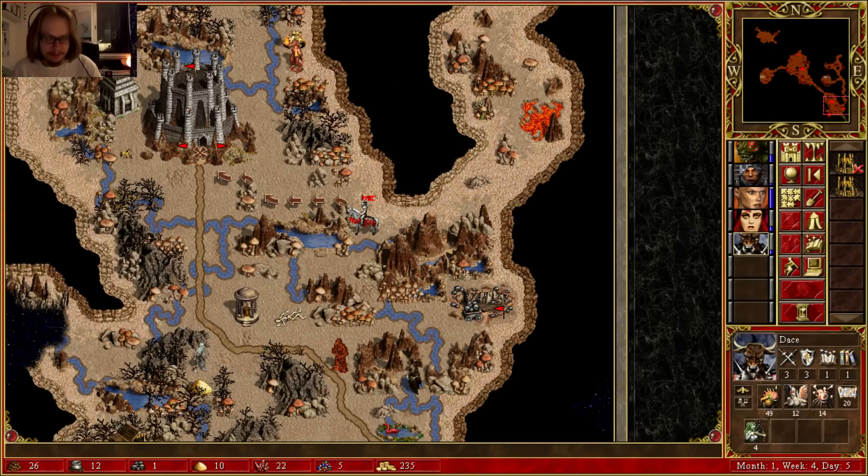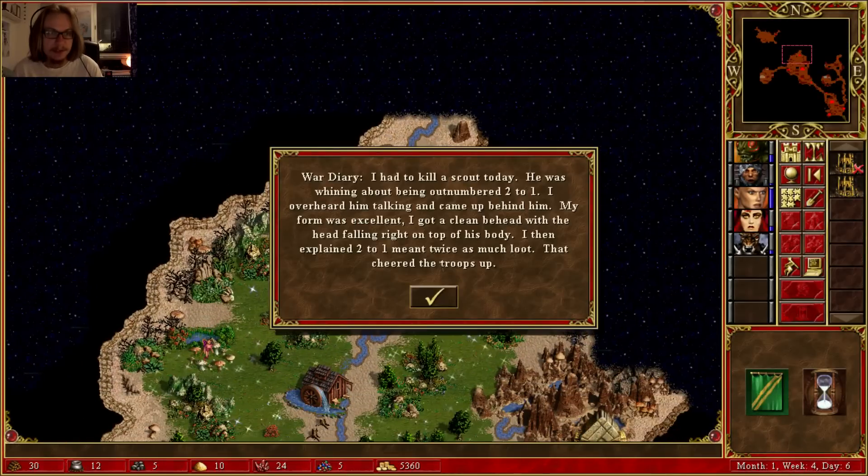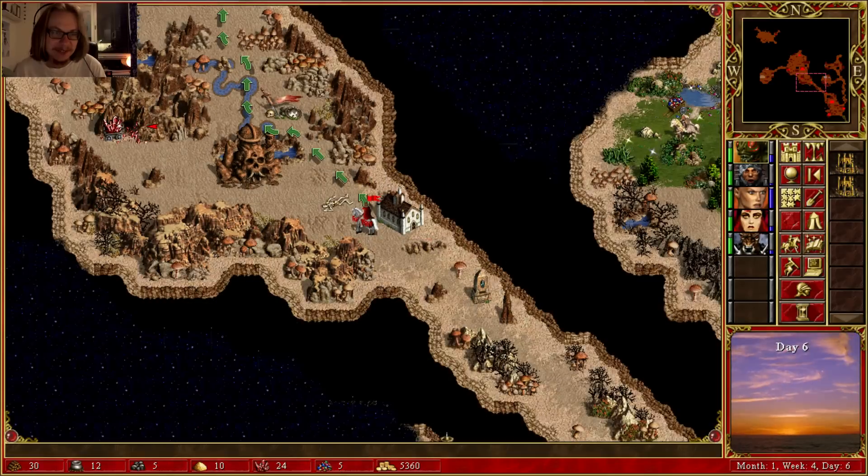It's never bad to have it. War Diary: I had to kill a scout today. He was whining about being outnumbered 2 to 1. I overheard him and came up behind him — my form was excellent. I got a clean head, the head falling right on top of his body. Then I explained 2 to 1 means twice as much loot. Let's cheer the troops up.